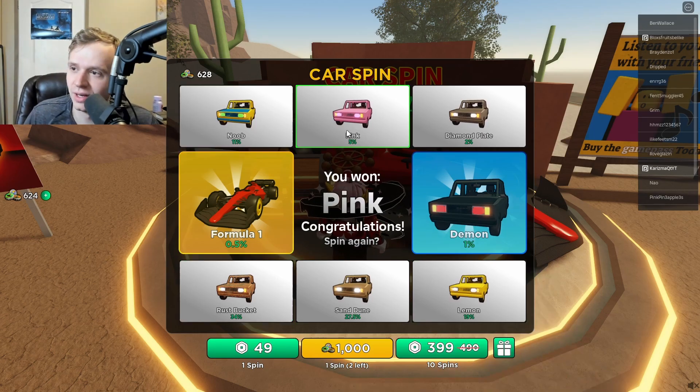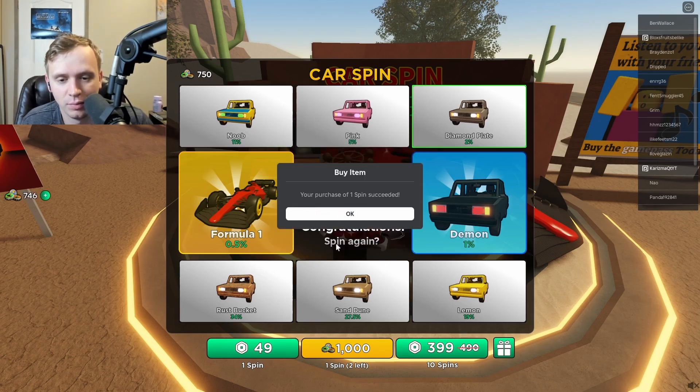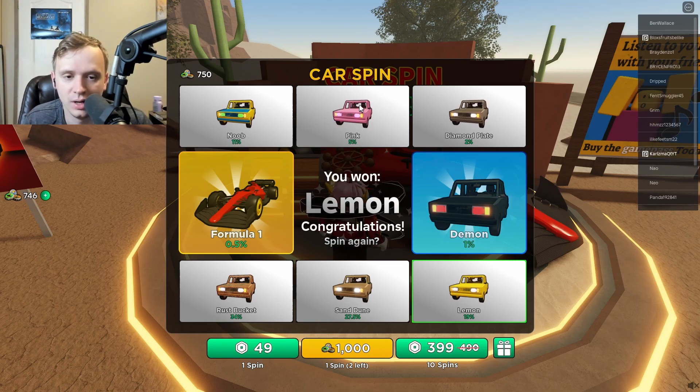Pink? Ooh, 5%! That's what I'm talking about, we'll take that. We got the pink. Spin it, we got like one more try. Please, Roblox game, please. 0.5%! Come on, may the odds ever be in your favor. Oh, I got the lemon though. So I got three — I got the pink, the lemon, the sand dune. I was so close from the demon.